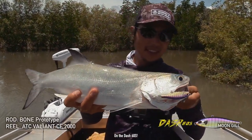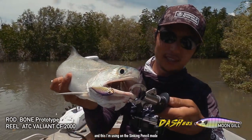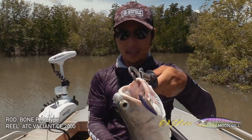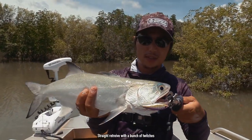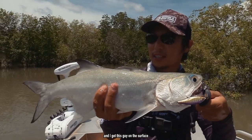Alright, blue salmon on the Dash 60, coming out soon. This I'm using on the sinking pencil mode. I just straight retrieve with a bunch of twitches and I got these guys on the surface.